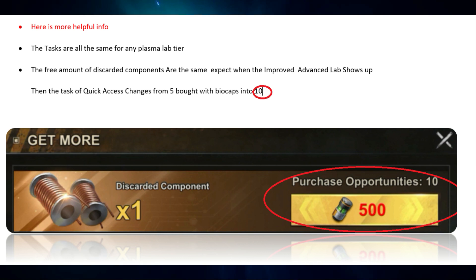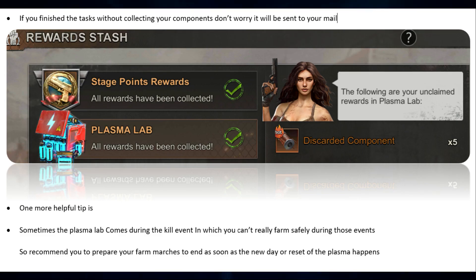All labs come on Friday and stay for two days. The free amount of discarded components are the same unless the Improved or Advanced Lab shows up — then the biocap purchase option changes from five to ten components. If you finish the tasks without collecting your components, don't worry, they will be sent to your mail.